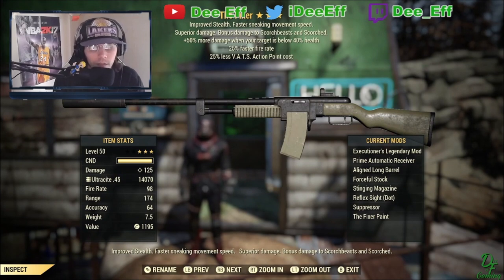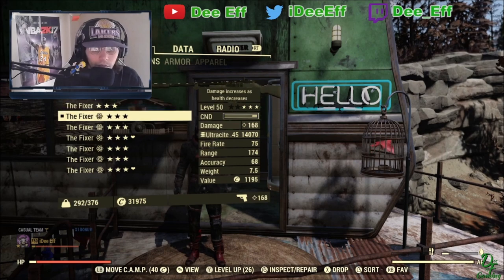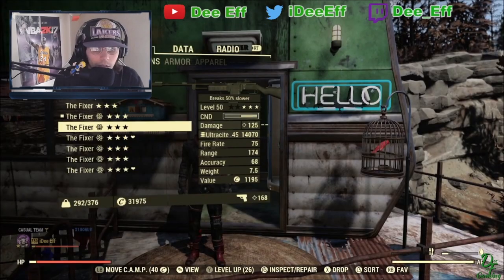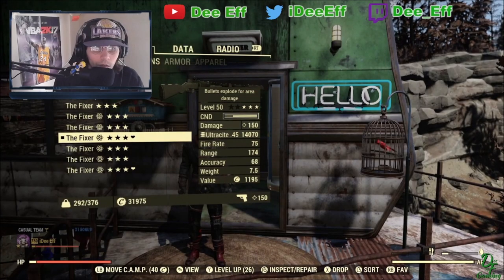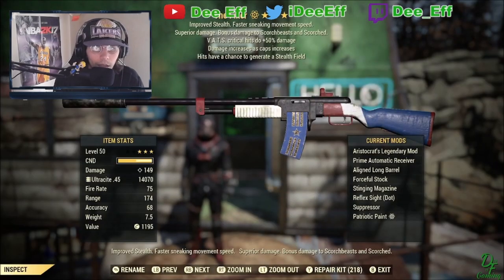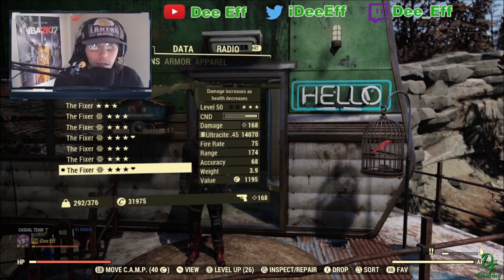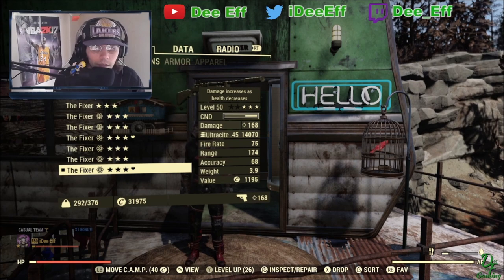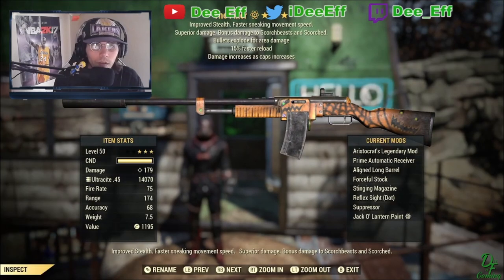Then I have a bloodied AP refresh with VATS critical — meters fill 15% faster. Last but not least, my executioner's 25/25, which I love especially if they're under 40% health — this thing dominates. So the bloodied one goes up to 168, quad is at 125, vampire's explosive is at 150, aristocrats VATS crit is at 149. Honestly, aristocrats is a really viable option now — I'd say it's tier one for sure.